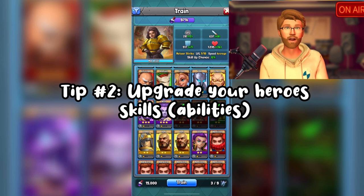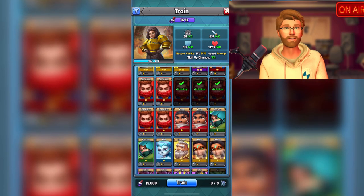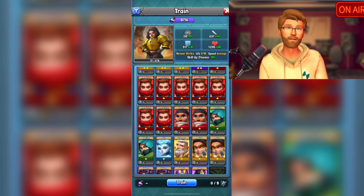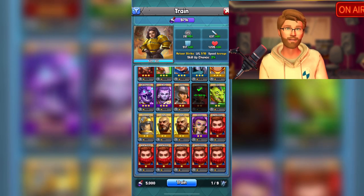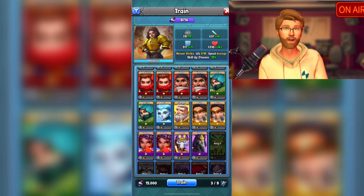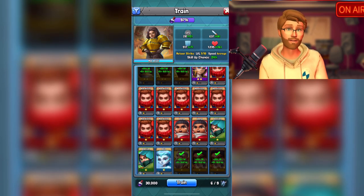Tip number two: upgrade your hero's abilities. While you're leveling up your characters, you'll notice that if you click on certain heroes to train them, you'll see a percentage go up each time. That percentage is the chance you'll be able to level up your hero's ability. While a hero may level up, it isn't guaranteed their ability will too. Whenever you promote a character, it will automatically level up their ability. However, you can only promote a limited number of times, much less than the 10 total max levels your hero's ability can reach.